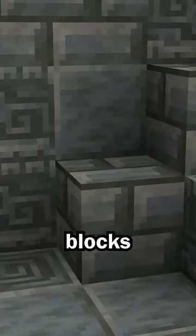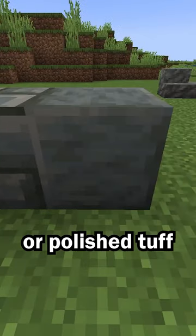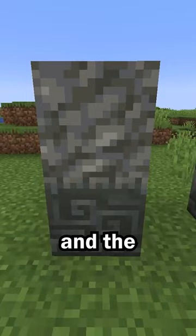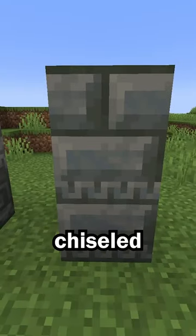There are also new tuff blocks. Tuff can now be crafted into tuff bricks or polished tuff. Each tuff block can be crafted into their version of stairs, slabs, and walls. And the regular tuff and tuff bricks have a chiseled variant.